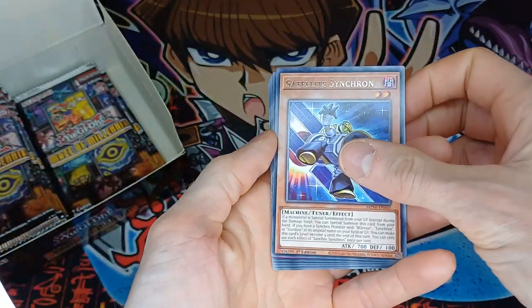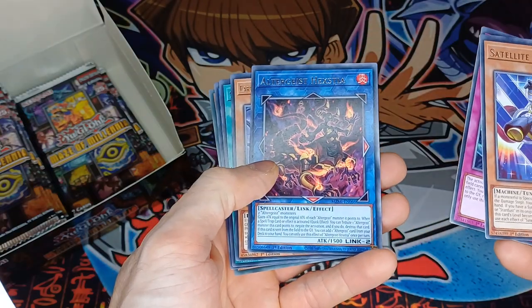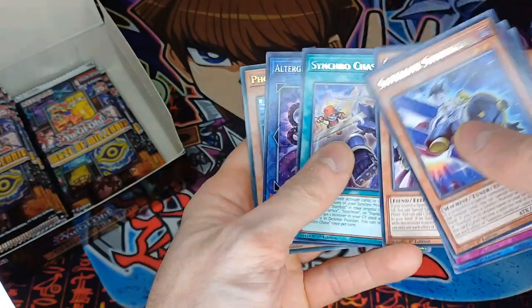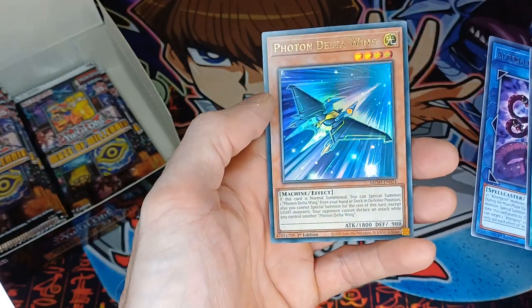Satellite Synchron, Auto-Ghost Protocol, Auto-Ghost Hextia, another Greater Lion Walker, another Synchro Chase, more Auto-Ghost Prime Banshee, and a Photon Delta Wing.